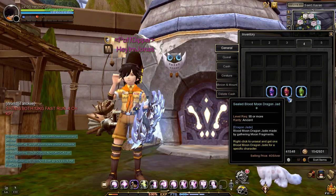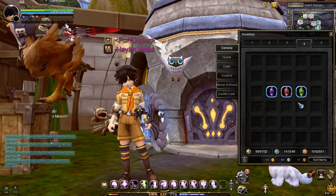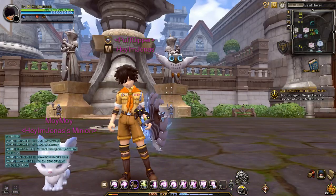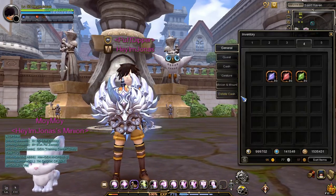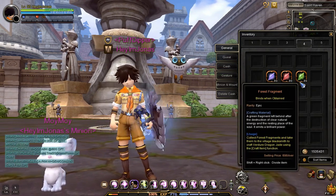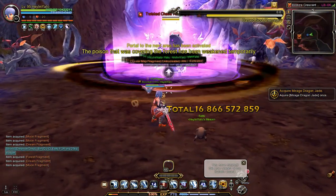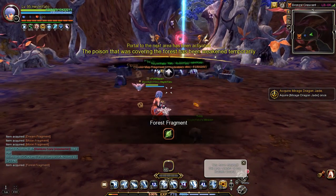To see more about skill jades, I've put links in the description below. To craft skill jades, the first material you need is 89 skill jade fragments: Dreamy Fragment, Moon Fragment, and Forest Fragment. Skill jade fragments can only be dropped from Resting Place, also known as Tomb Invader.